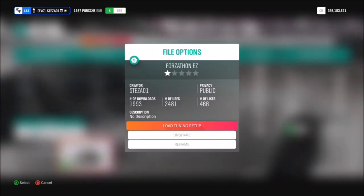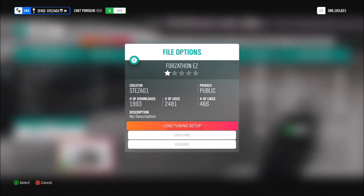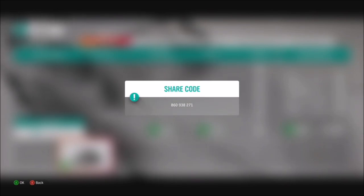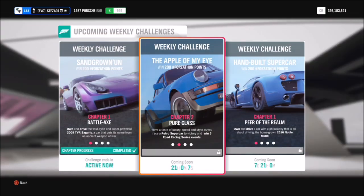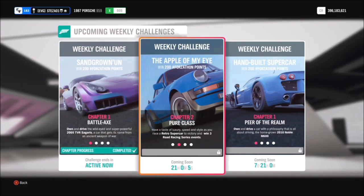You're going to want to use a tune. I use one called 'Forzathon Easy', which is one I created ages ago for previous Forzathons. Thank you very much to the thousands of people who have downloaded and used it. The share code for that is 816938271, and I recommend using it especially for the second challenge.